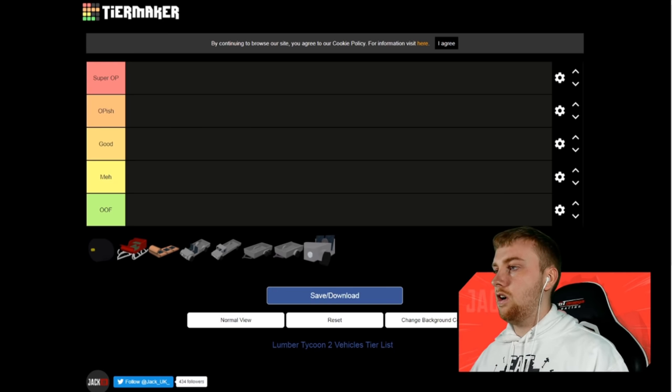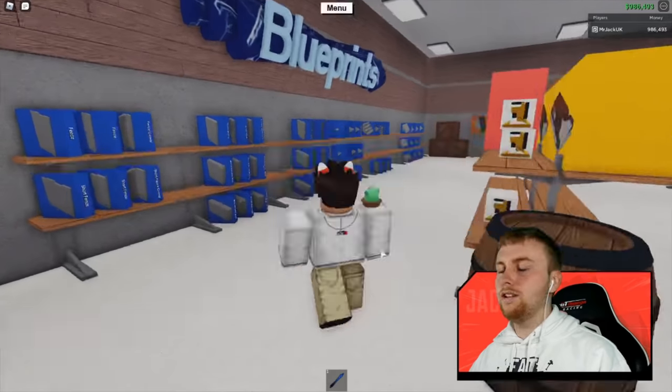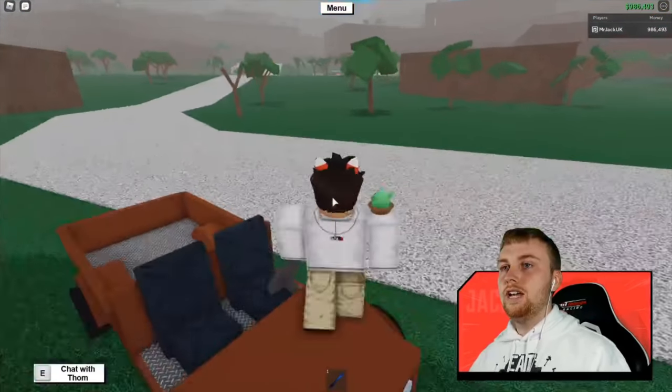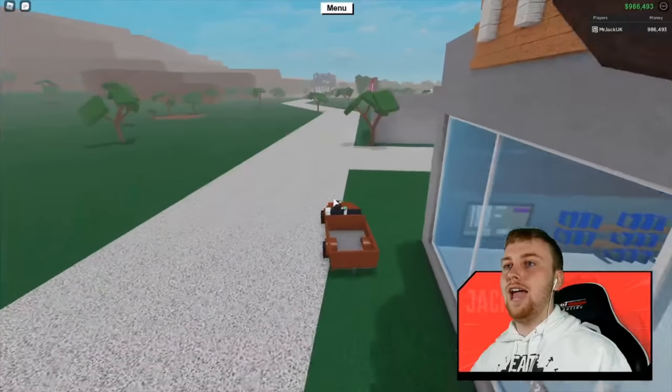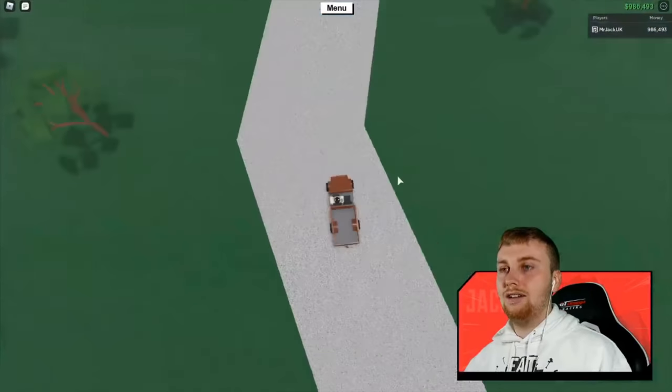Looking at the tier list, let's start off with the basic Utility Vehicle, which is usually the first vehicle that everybody starts off with in Lumber Tycoon 2. It can be purchased from Wood R Us and it costs 400 money. This is pretty much the first vehicle that anyone will start out with once they've sold their wood at the drop-off.